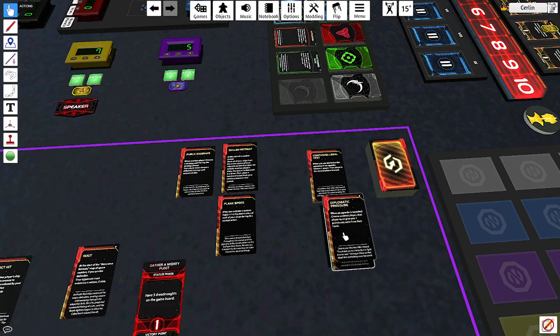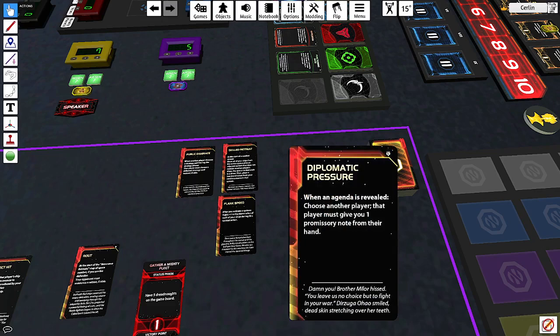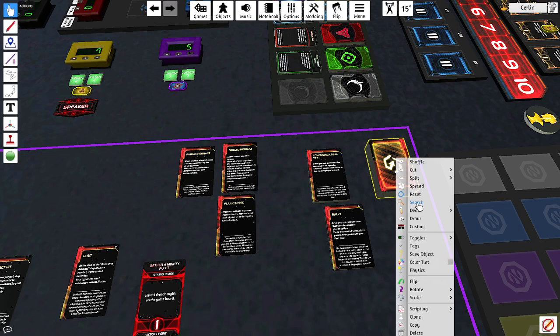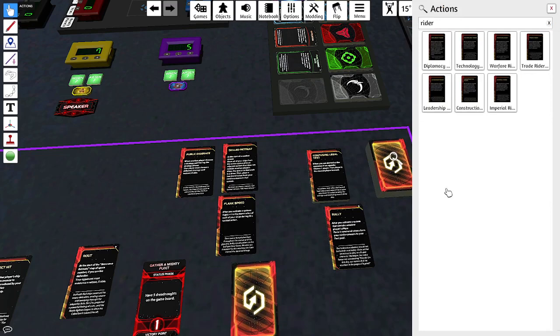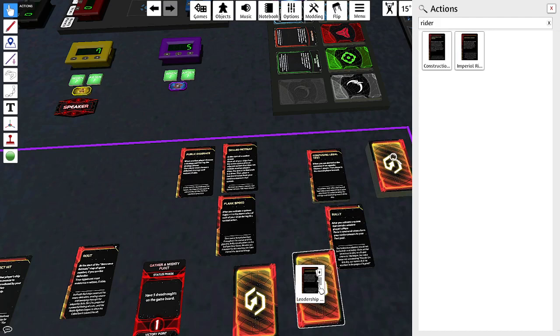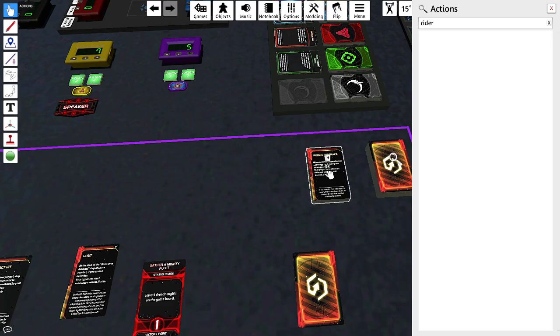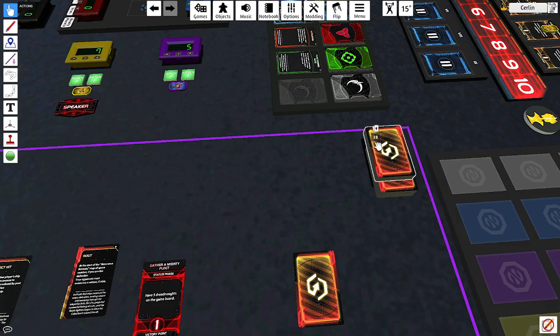I'm looking for the Rider cards — that's the last important category. Let me search the deck for those. Riders are a big deal and if you've never seen them they make no sense at first glance, but they're super powerful. Let me get those sorted out.